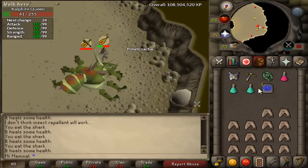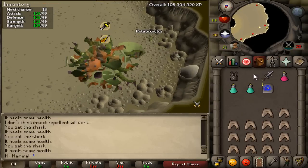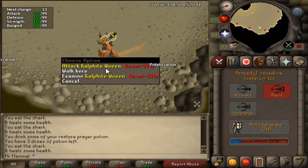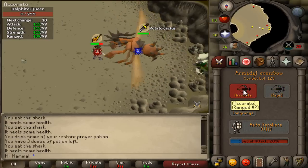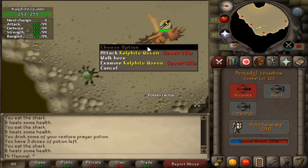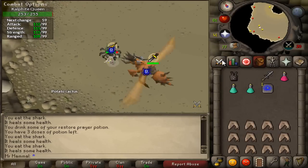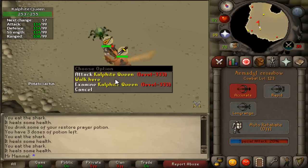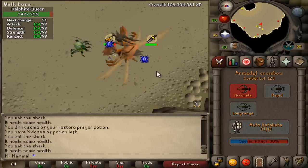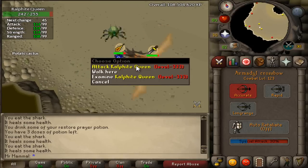Once it drops to the second phase, if you have a range setup, switch to range and turn on Eagle Eye and Steel Skin. You're going to do the exact same method — hit it and walk under. One tip: put the crossbow on accurate mode, because since you're hitting it and walking under with a delay on your hits anyway, accurate gives you better accuracy and it doesn't really matter whether you have it on rapid, since you're taking that delay regardless.